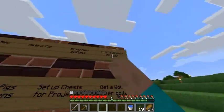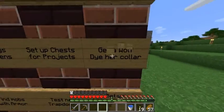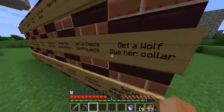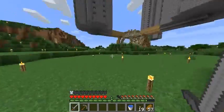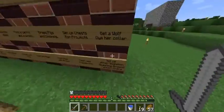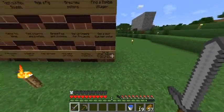Find a zombie villager, just an extra thing. Get a wolf and dye her collar — I'm going to get another wolf as my little buddy now. Set up wither skeleton spawning ground and a wither arena.